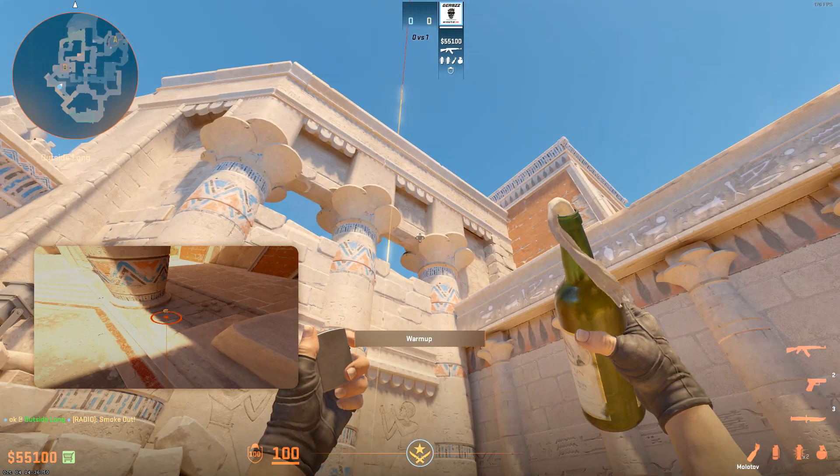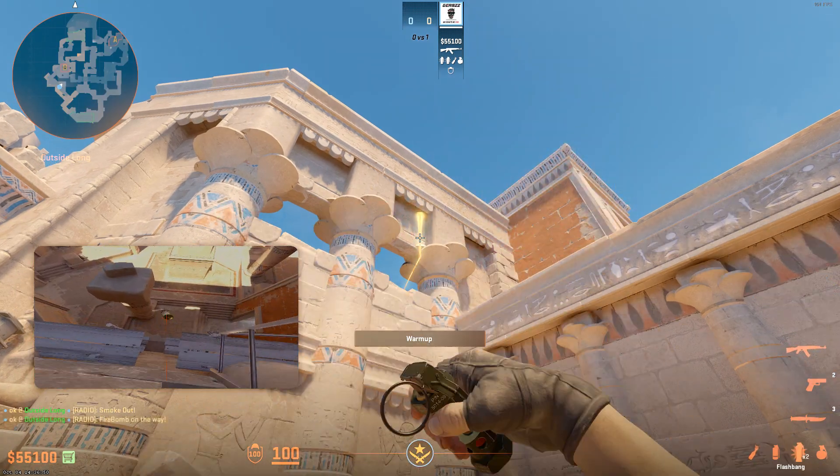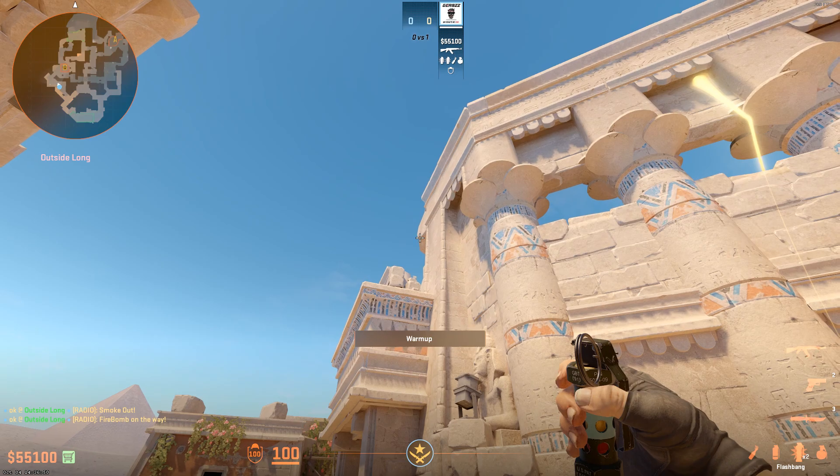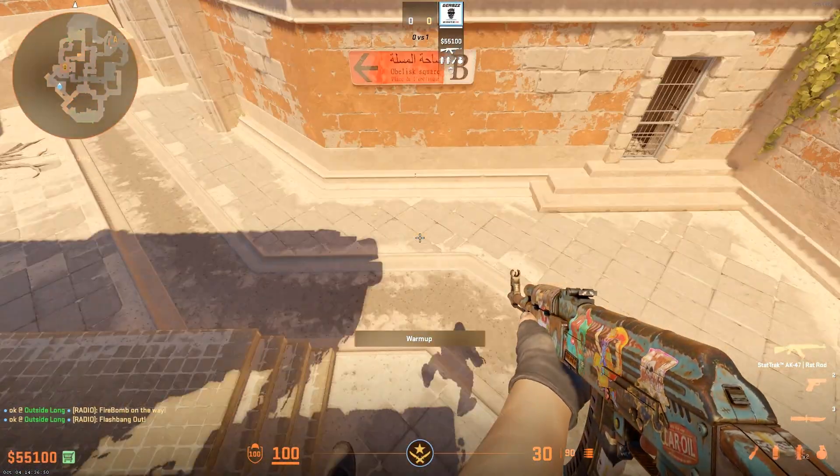Then you're going to get your molly. You're going to hold crouch, aim right here, then stand up and throw. And that's my pillar molotov — that will let your team entry.